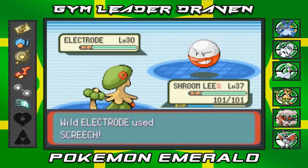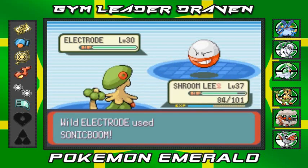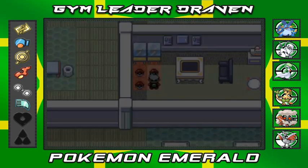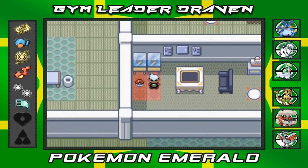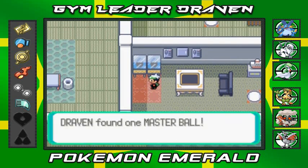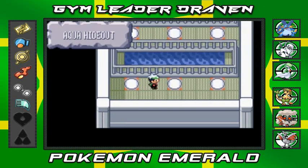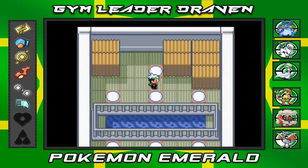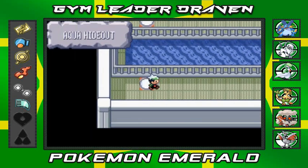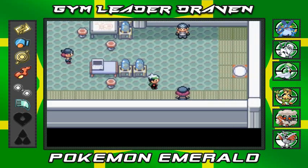Voltorb — or rather Electrode — bring it. Come on Shroomish, you can't beat me. There's that Screech attack but we can't escape. Let's try to get one free shot. We grab items — found ourselves a Nugget, which is cool. And if we grab that — we found ourselves a Master Ball. Remember guys, you only get one. That's pretty much it for that area, now we just go all the way back to where we need to be.